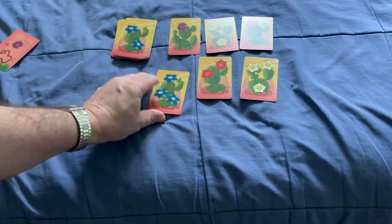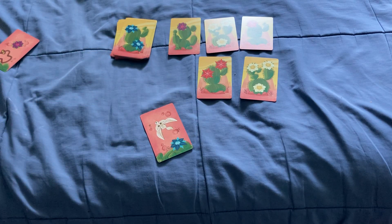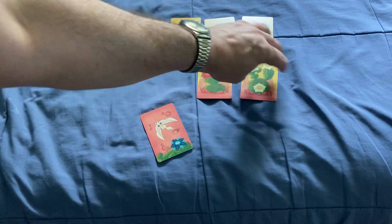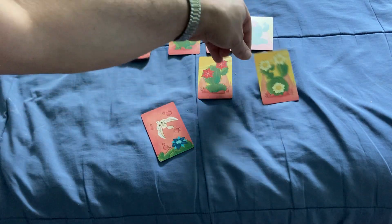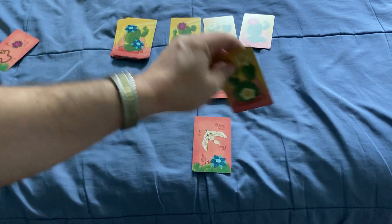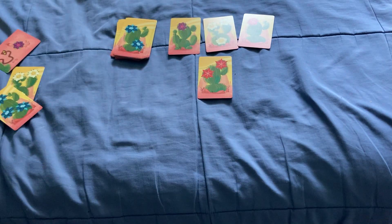The other special card is the fennec. If you grab the fennec card and don't get pricked and collect it, you can choose to immediately play one more turn. But if you get pricked on that extra turn, you also lose the fennec card. So if you get pricked, you lose both the card you were going for and the fennec. If you don't get pricked, you keep both cards.